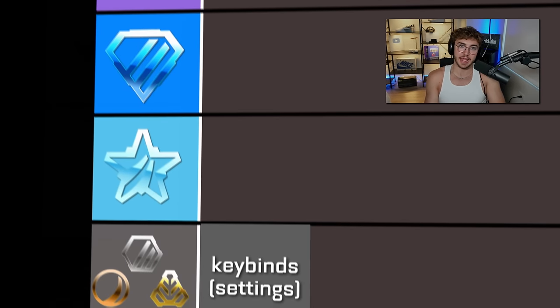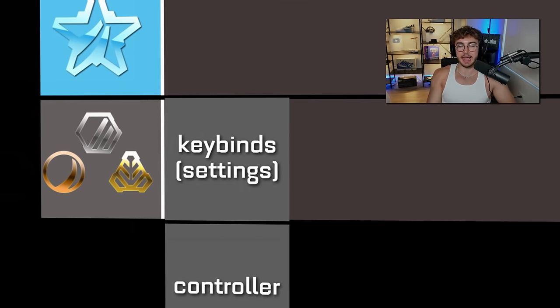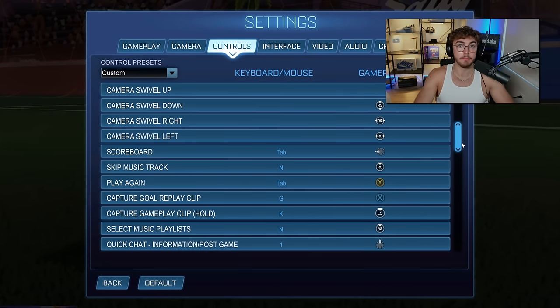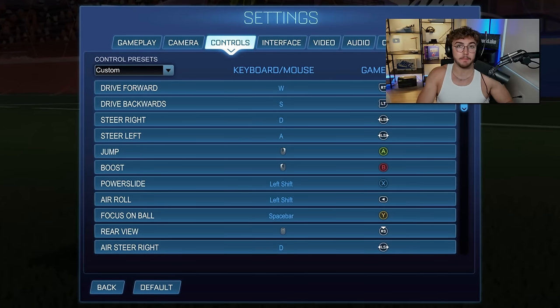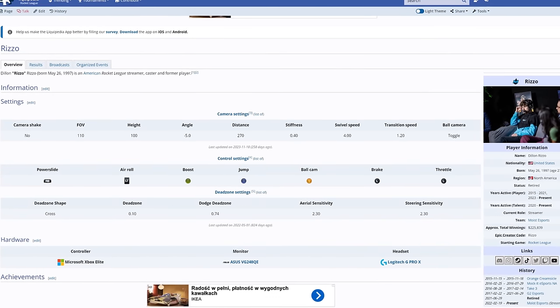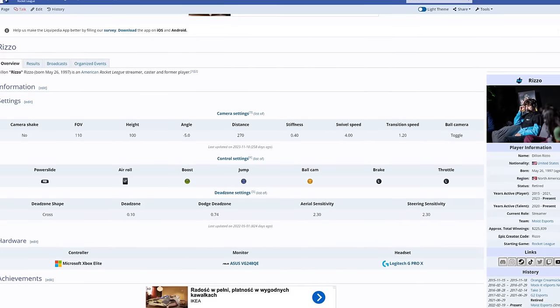Getting into the real tier list, bronze through gold — the only mechanic is key binds, AKA settings. Most players make their first mistake before they even start learning mechanics by picking bad key binds. So before you skip ahead, do not make the same mistake I did. Just copying a pro's controls and moving on and trying to learn mechanics is a mistake.